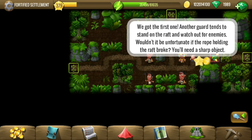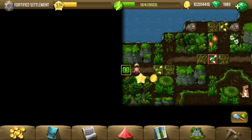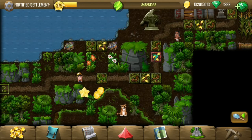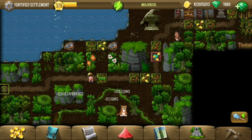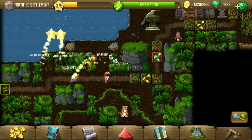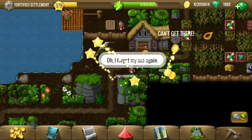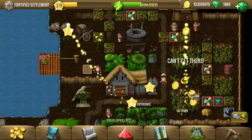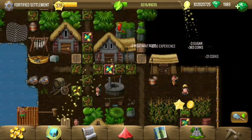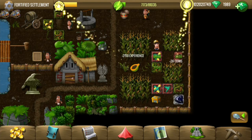Looks like we have to cut off a rope. To cut the rope we are finding a sharp object — an axe seems to be an ideal object. It must be somewhere around here since he forgot it, maybe in one of the houses or something like that. We have an obsidian here.